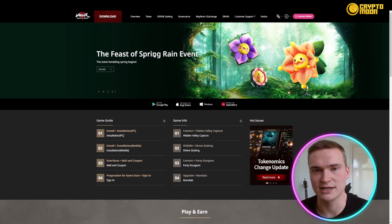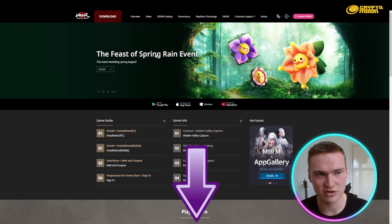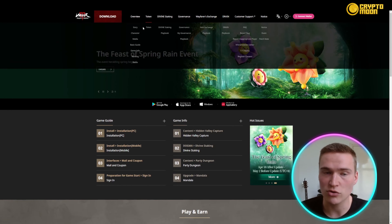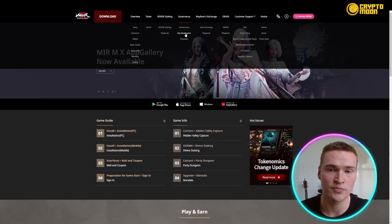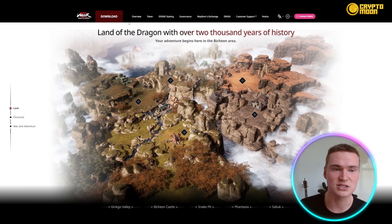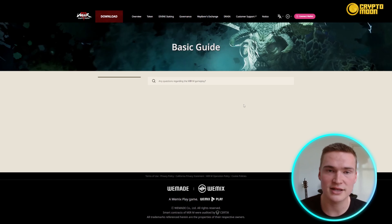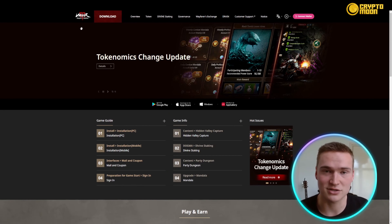We Mix, the number one play-and-earn gaming platform, will support the inter-game economy of Mir M and Mir 4. On their website — linked in the description — you can find information on their tokens, story, characters, divine staking, and governance. You can choose your character class: warrior, sorcerer, or Taoist, and find a basic guide on how to connect your wallet and install the game.